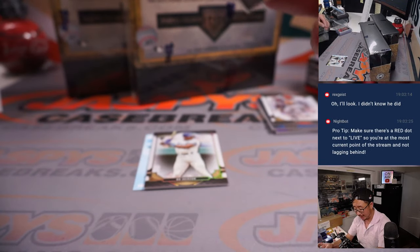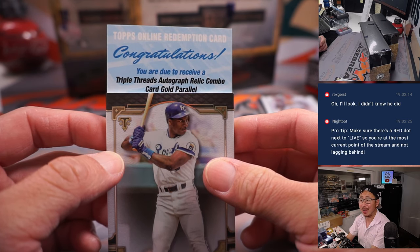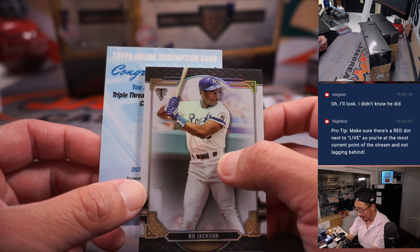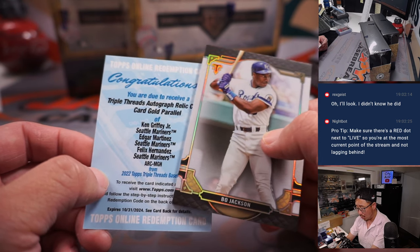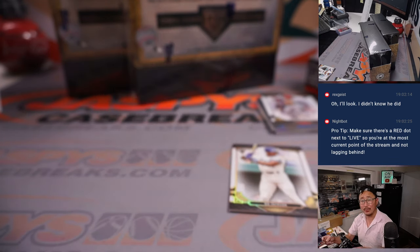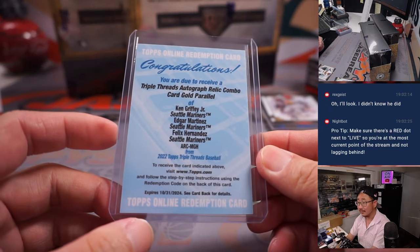There's an extra numbered card here — Aaron Judge for the Yankees. What is that behind Bo Jackson? A triple threads autographed relic combo gold parallel — looks like the same team. San Diego... Seattle! Ken Griffey Jr., Edgar Martinez, Felix Hernandez — triple relic, triple auto. And John Jackson picked up Seattle straight up. Congrats!